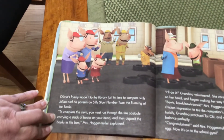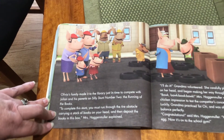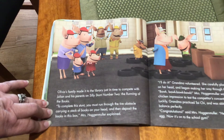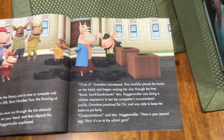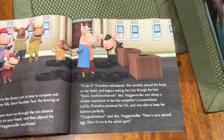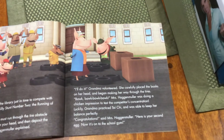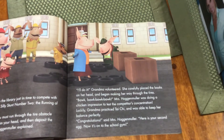Olivia's family made it to the library just in time to compete with Julian and his parents on silly stunt number two, the running of the books. "To complete this stunt, you must run through the tire obstacle, carrying a stack of books on your head, and then deposit the books in this box," Mrs. Hagenmuller explained. "I'll do it," Grandma volunteered. She carefully placed the books on her head and began making her way through the tires. Mrs. Hagenmuller was doing a chicken impression to test the competitors' concentration. Luckily, Grandma practiced Tai Chi and was able to keep her balance perfectly. "Congratulations," said Mrs. Hagenmuller. "Here is your second egg. Now it's on to the school gym."